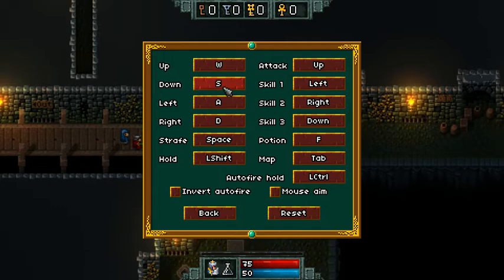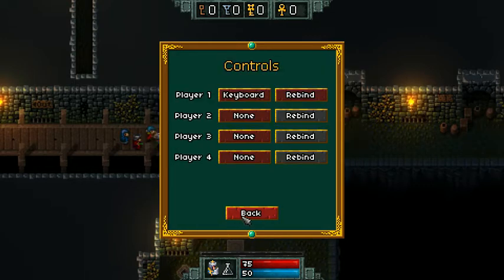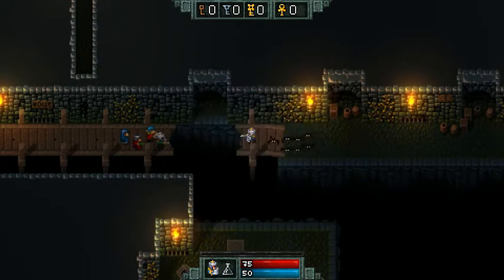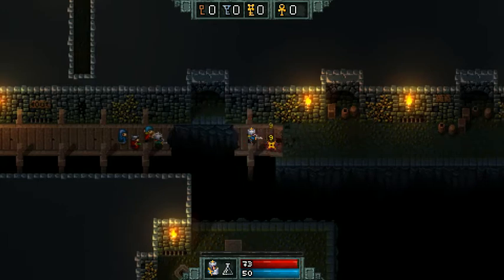Alright, we gave up on trying to figure that out on our own. Attack looks like it's up — you use the arrows for attack: left, right, and down. Potion is F, and Tab is the map. Let's resume. There we go.